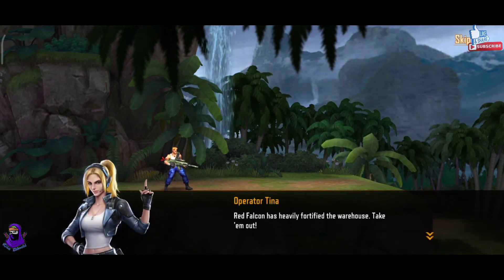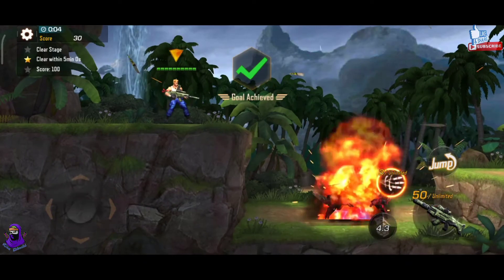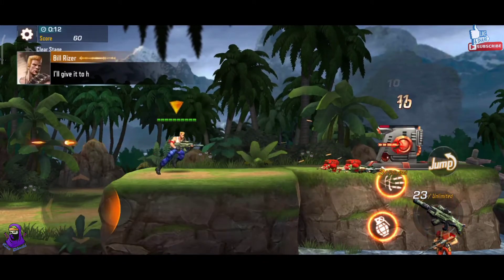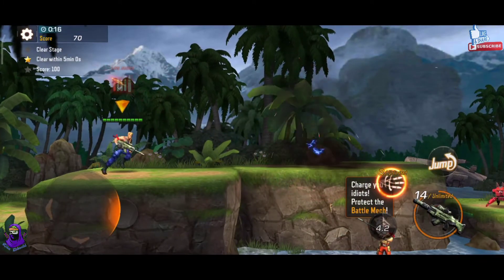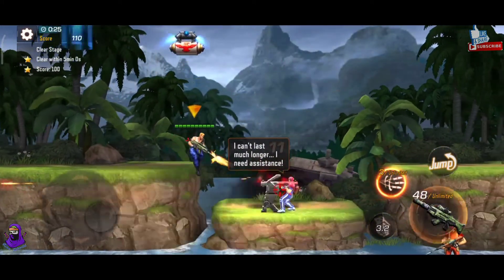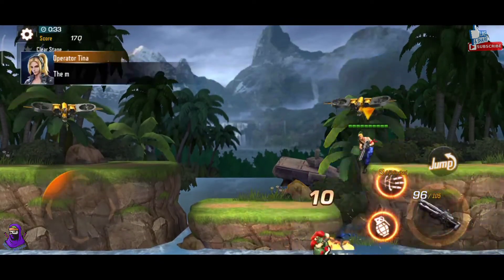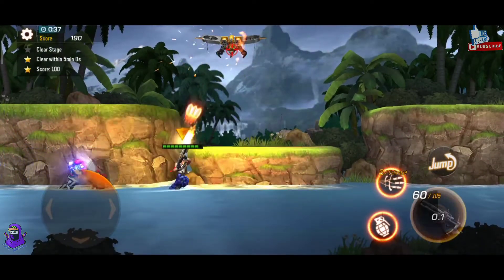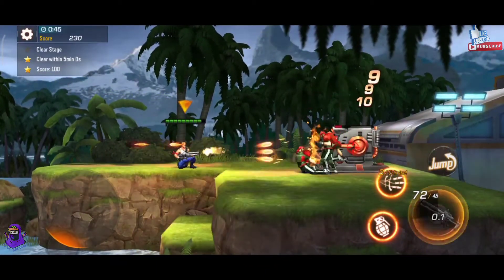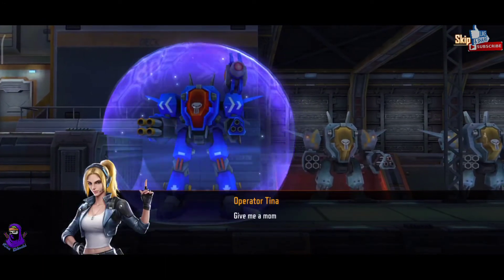Red Falcon has heavily fortified the warehouse. Take them out! Grenades are thrown in and out. Boom — new modifications used to be working well. I'll give it to him this time. Charge! Watch your battle back! Oh, that's much longer. I need backup! Oh no, the mech has a defense system. Give me a moment to bypass it. Hold on.